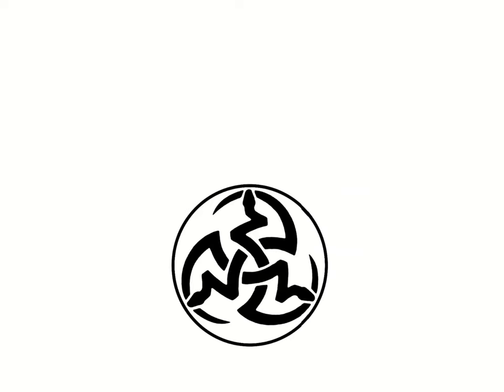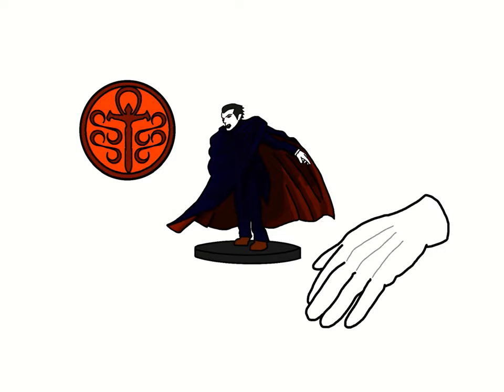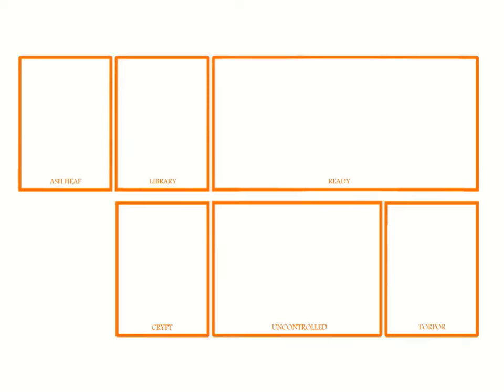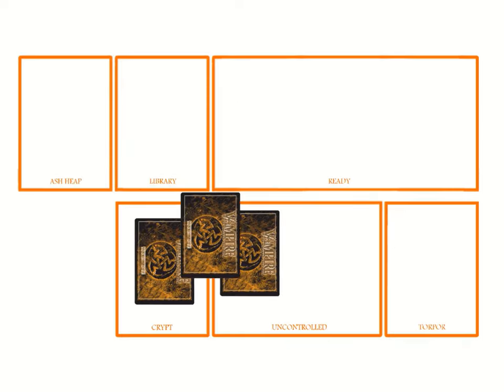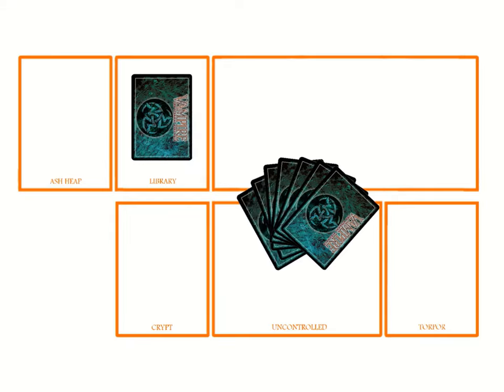The edge is a small symbol representing some advantage you have over the other Methuselahs, and begins the game uncontrolled and placed in the central area along with the bank. Any small trinket can represent the edge — be it a coin, miniature, glove, etc. Finally, take the top 4 cards from your crypt and place them face down in your uncontrolled region, then from your library draw a starting hand of 7 cards and you are ready to rise into the night.